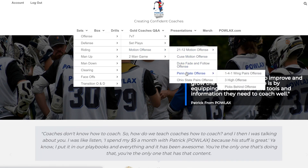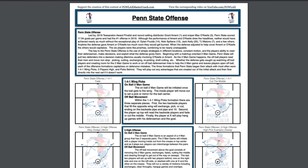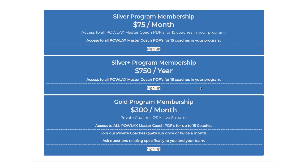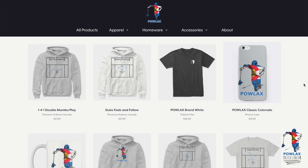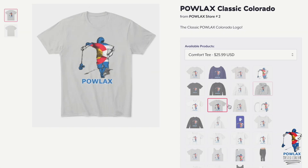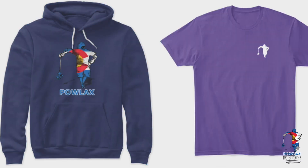The new site has been streamlined to make navigating, watching, supporting, and downloading the Powlax content simple and straightforward. We also broadened our membership categories to allow annual and program-wide memberships. Also make sure to check out the Powlax Teespring Store where you can get Powlax hoodies, t-shirts, tank tops, mugs, even phone cases and you can customize them to fit your team's colorway.